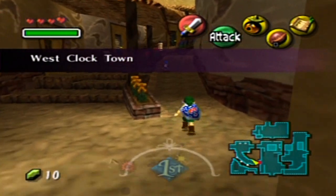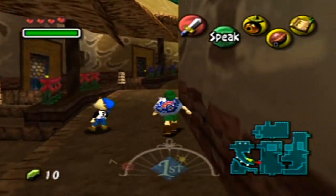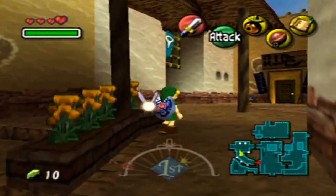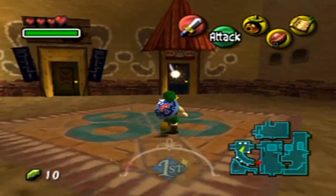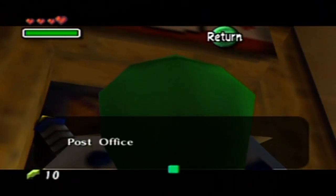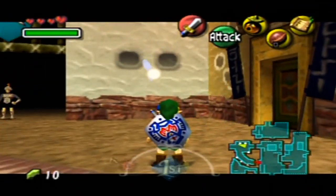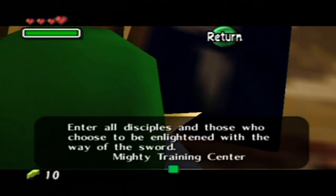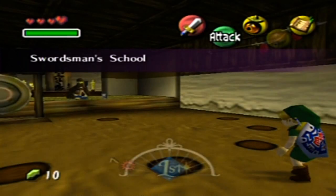If you don't mind, I'm gonna also do a short side quest. Remember that swordsman school back up over here at West Clock Town? Well, you might have guessed that now we've got a sword, we can now do stuff. I mean, oh, that's the wrong place. That is definitely the wrong place. There we go — the mighty training center. That's the name of the place.